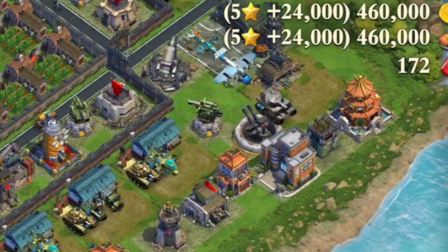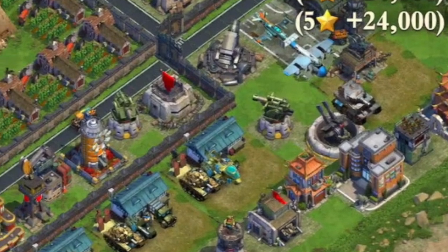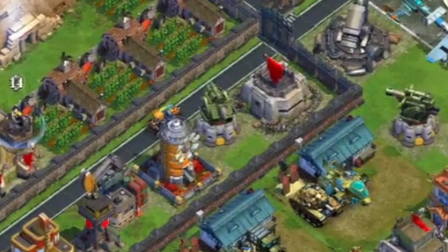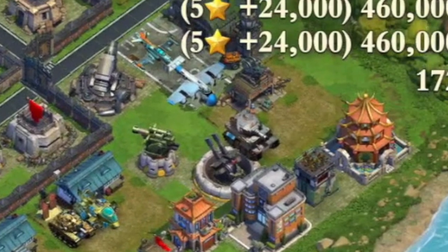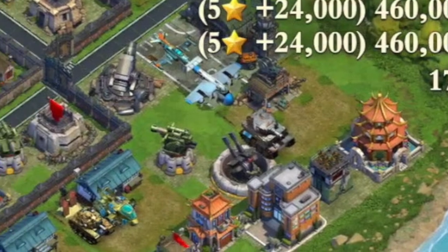Let's see what we have here. That's a nice level 4 air defense, next to a level 7 anti-tank gun. Another level 7 anti-tank gun. In the factory, we have a heavy tank MK3 - not the greatest, not the worst.